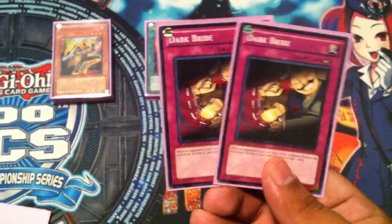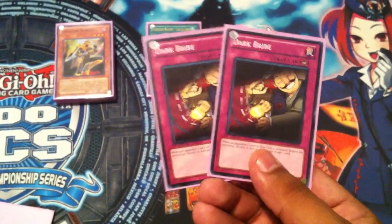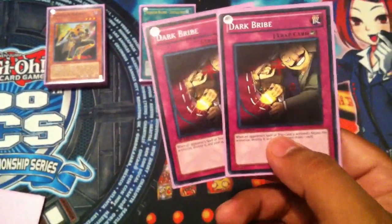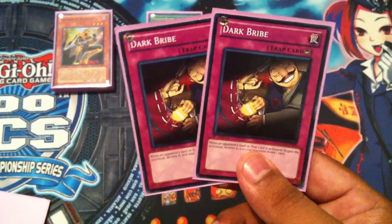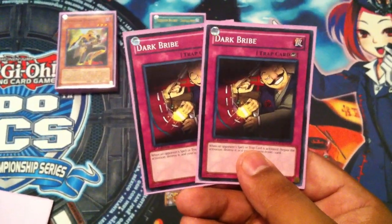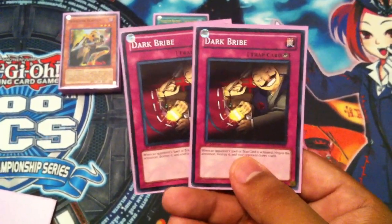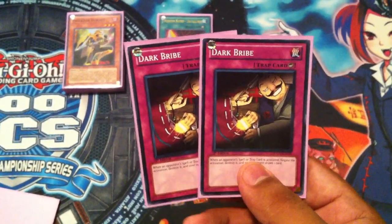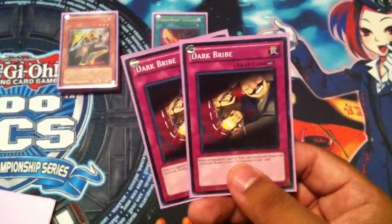And last but not least we've got 2 Dark Bribes. Whatever your Hornets can't take out on the back row, this will back you up whenever you make those pushes — you don't want to get Mirror Forced or Dimensional Prison. This definitely helps you out. They may draw a card but in the end, with your Dragonflies and your Hornets you'll always come out ahead card-wise, so you can give your opponent that one draw. This card has really saved me a few times.